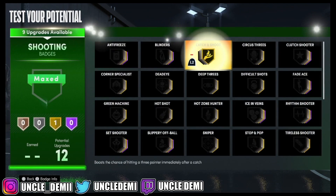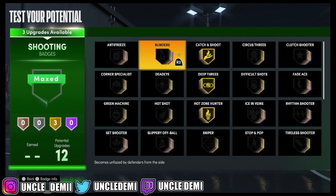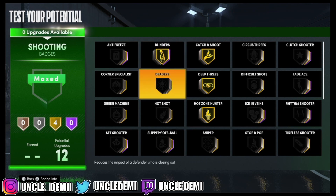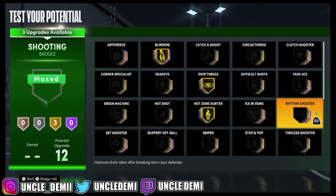For shooting badges: Jump Shooting, Catch and Shoot, Deep Threes, and Hot Zone Hunter. Blinders has been nerfed but it's still a viable badge. If you're going to be a spot-up shooter, take away Catch and Shoot and go Rhythm Shooter or Stop and Pop, just depending on your playstyle.